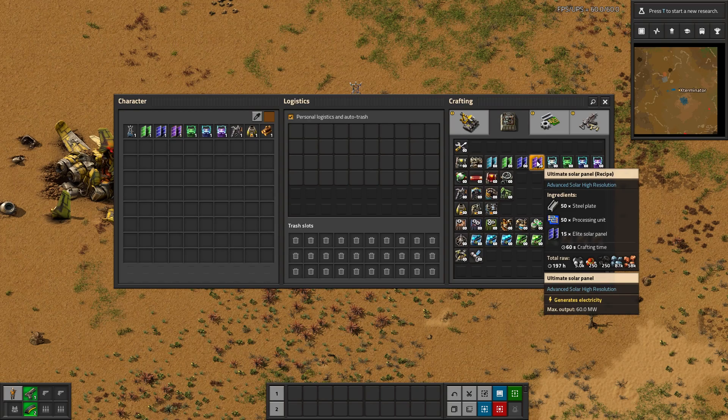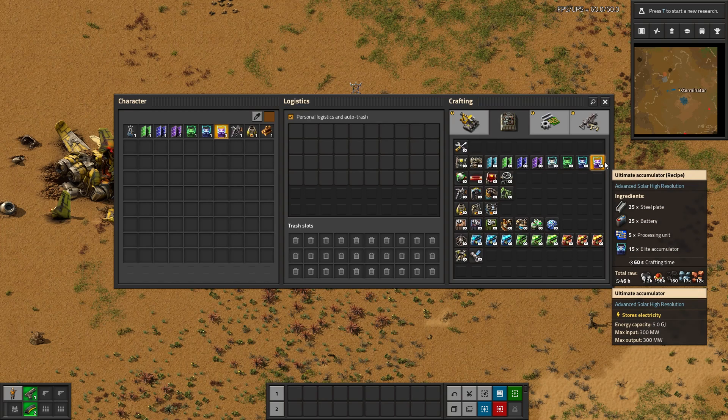The cost is proportional — the 1,000 times tier is also theoretically around 1,000 times the cost. And the same goes for the accumulators.